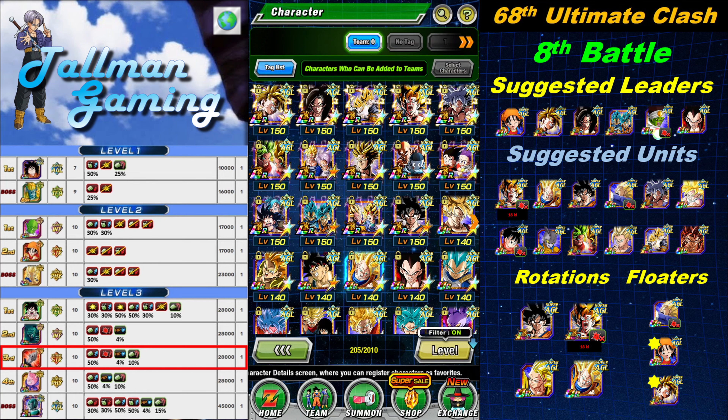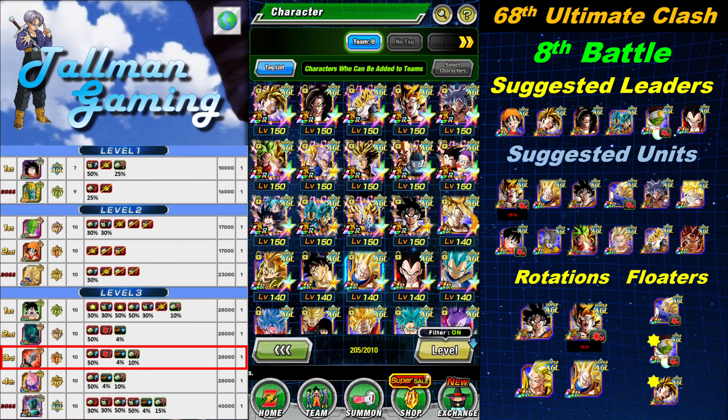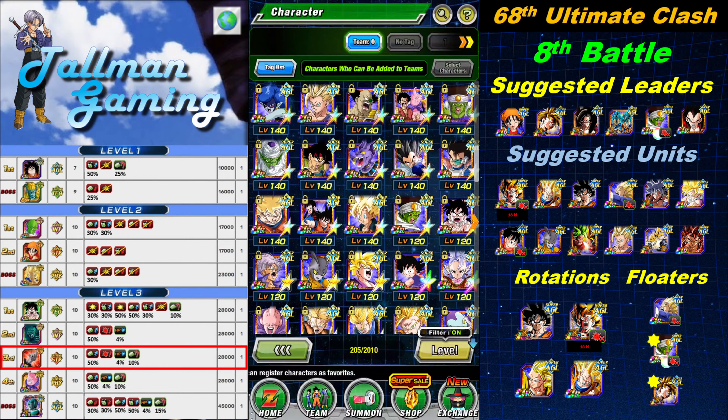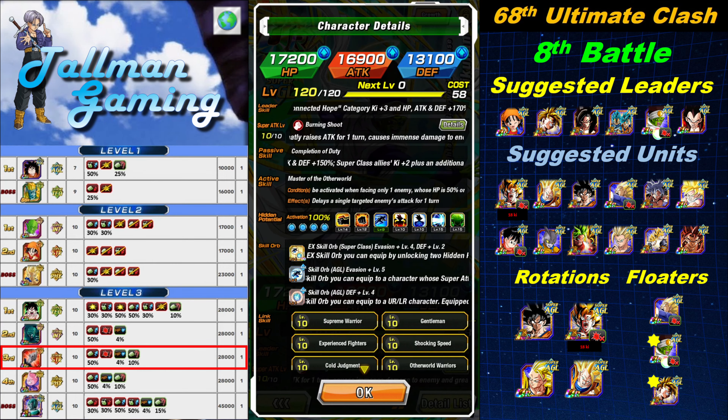If you don't have GT Pan, I suggest bringing Pikkon — he's a 130% leader from Royal Lineage. I can't wait for him to get his EZA: he'll dodge, seal, and greatly lower attack. He's going to be a killer after that EZA, maybe sometime this year or early next year.